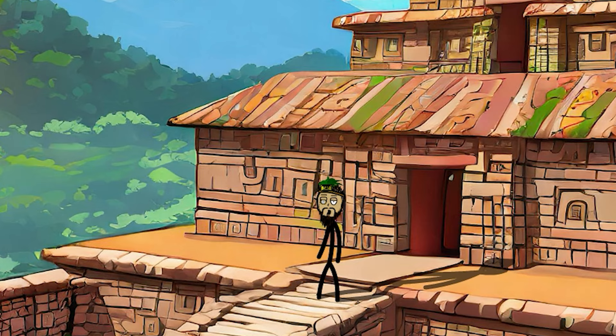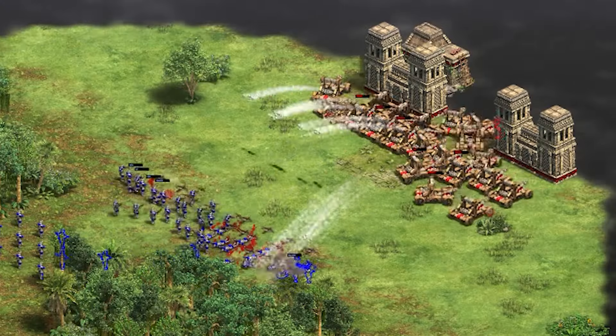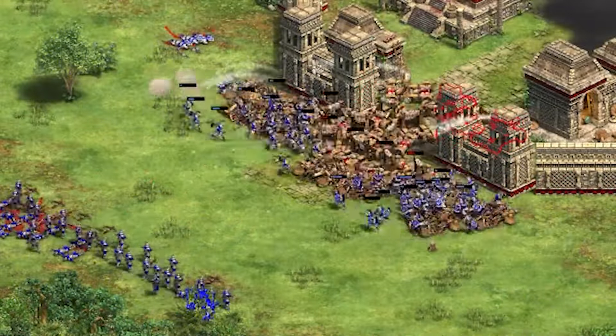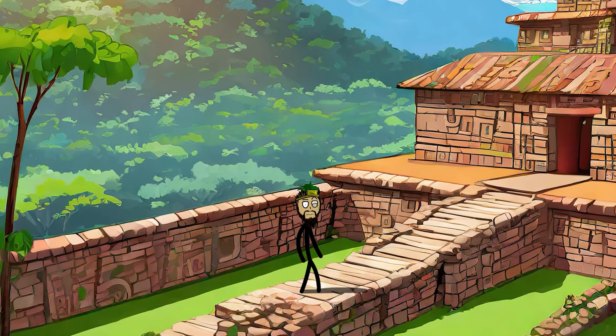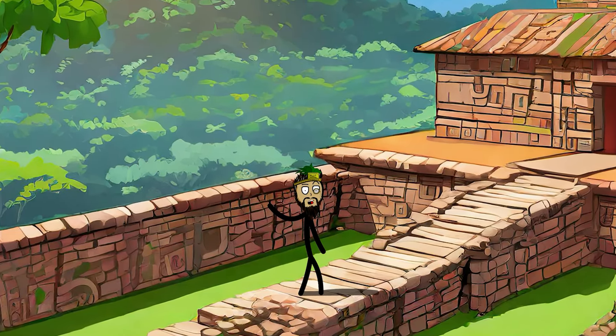Which brings me to the general issues of gameplay in the campaign. The first: the Incas have no cavalry. Once you reach a critical mass of archers or slingers, there's very little the enemies can do to stop you. Onagers can be annoying, but you send in eagle warriors and that's dealt with. If you micromanage your way to victory, the further you progress into the story, the more predictable and boring it gets.